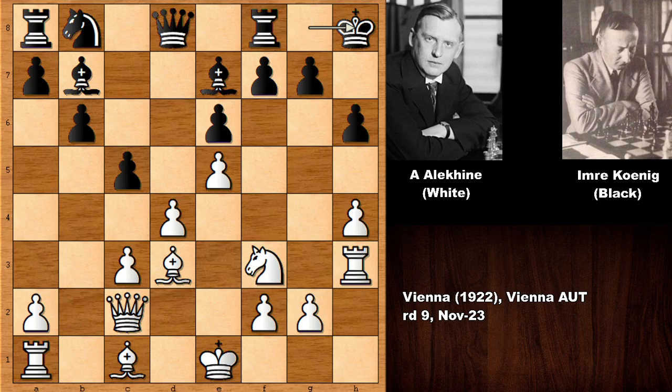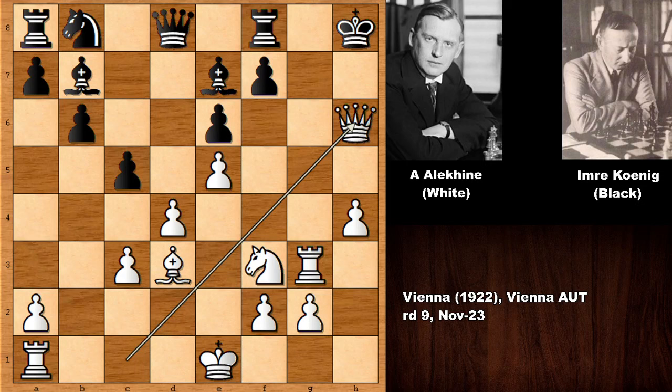So king to h8 escaping, but Alexander Alehin says there is no escape. He played bishop takes on h6 and we have f5 — not capturing the bishop. But if capturing the bishop, queen to c1, queen to the dark square and how to defend? If defending with the king, then sending the king back, capturing the pawn, and this is checkmate.